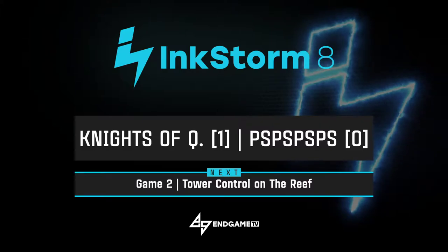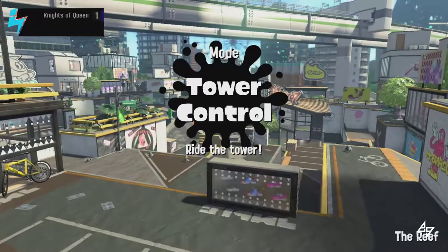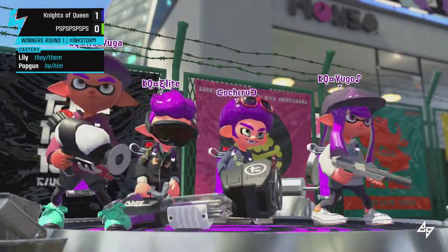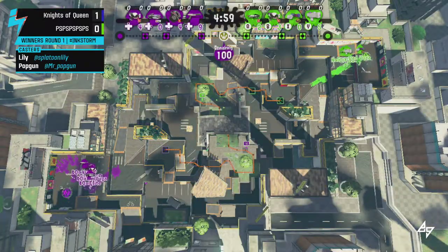The Squeezer's been fairly high up in the meta for a while now because of that really quick bubble pop. Even when they nerfed the bubble sizes slightly, it didn't really affect Squeezer much — people were still running it frequently. They added about 10 more points to the cost to build Bubbles, but we haven't seen Squeezer drop off at all. It almost felt more like a buff than a nerf. Now here we go to Game Two — Tower Control at The Reef.